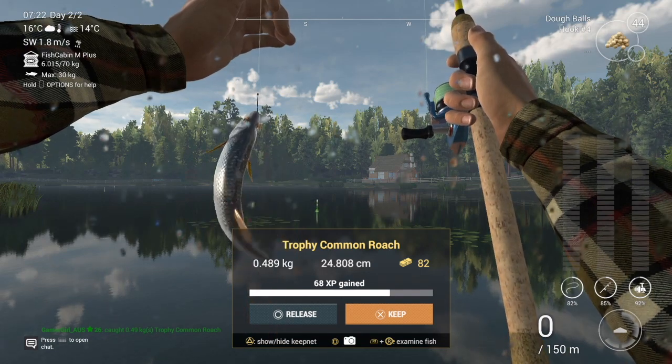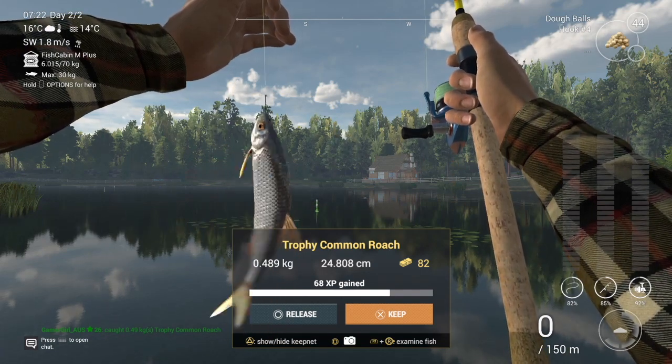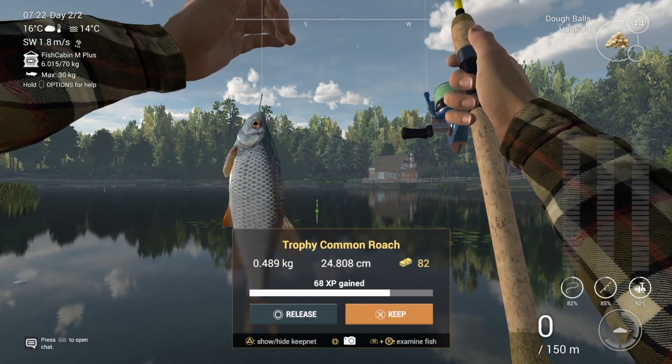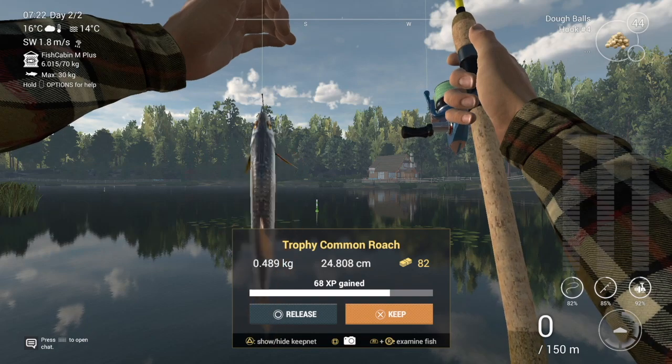Those are your trophy common roach — go with the dough balls. It'll probably take less time than the pearl barley. But if you're not catching anything with the dough balls, you can always try the pearl barley. Let me know how you go.